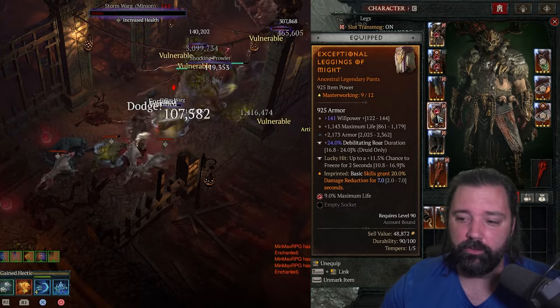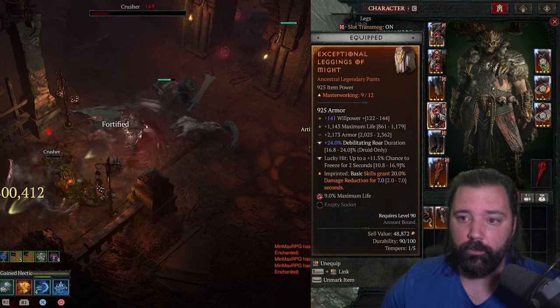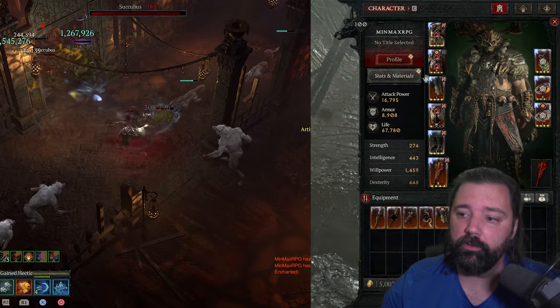For the second tempering on the pants, Immobilize is a distant third option — Stun or Freeze are the preferred ones. For the regular affixes, you're looking for Willpower, Maximum Life, and Armor. This will help you hit the armor cap. Between the additional armor line and the Total Armor on the tempering, you will be able to reach the 9,300 mark once everything is master worked up.